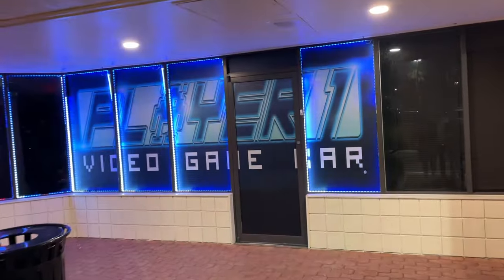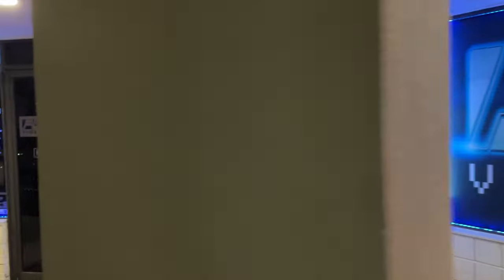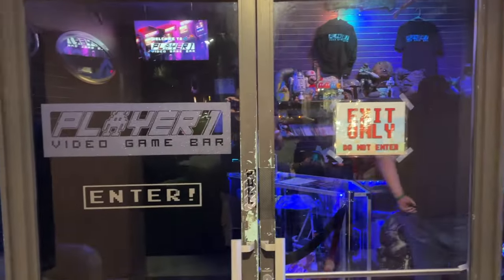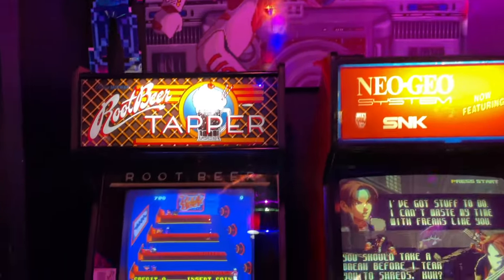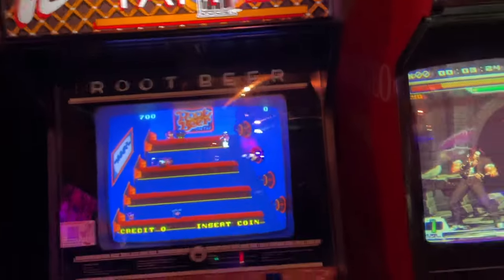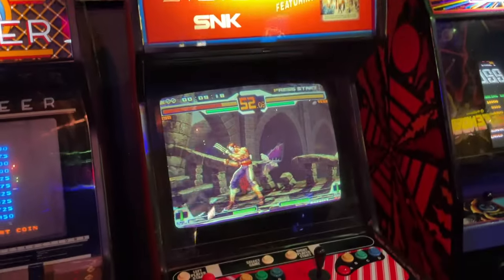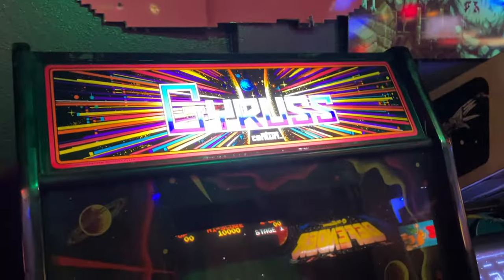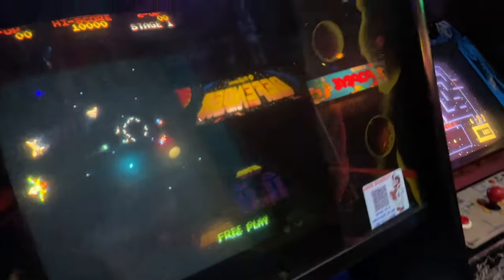Here's what it looks like on the outside. We are inside Player One now and there's some cool stuff already. Here's a Root Beer Tapper — I don't know that I've seen a Root Beer Tapper in the wild. Got a Neo Geo playing a little SNK vs Capcom, Gyrus, and a Monroe joystick, which is nice.